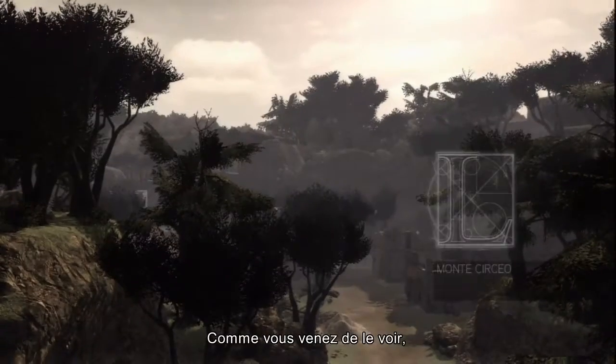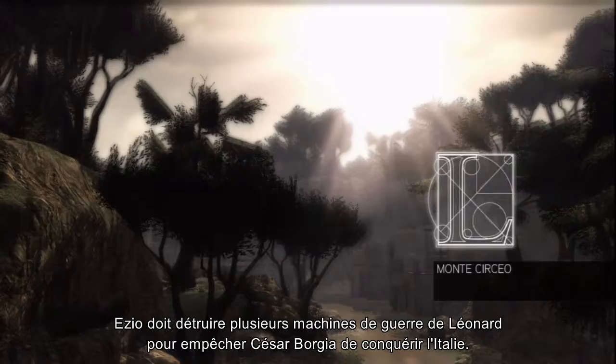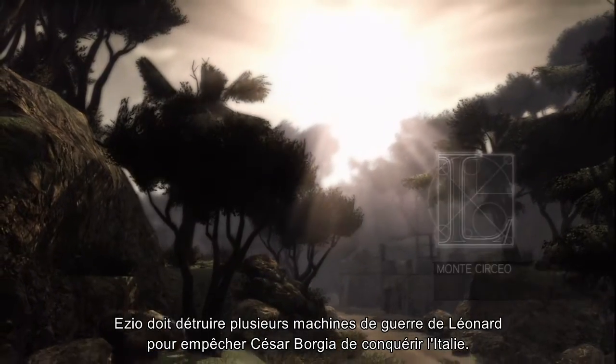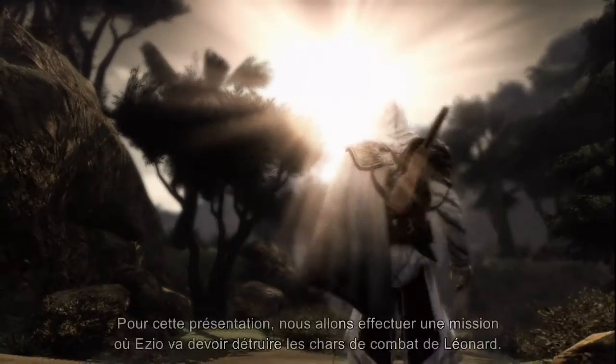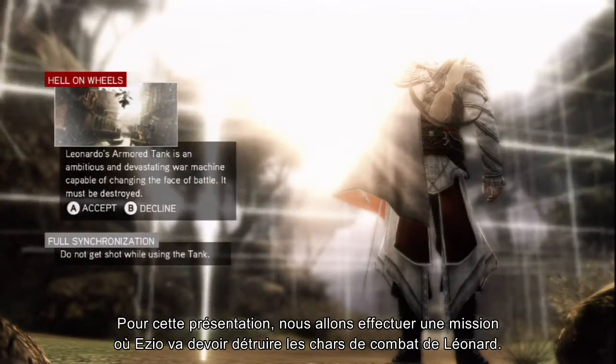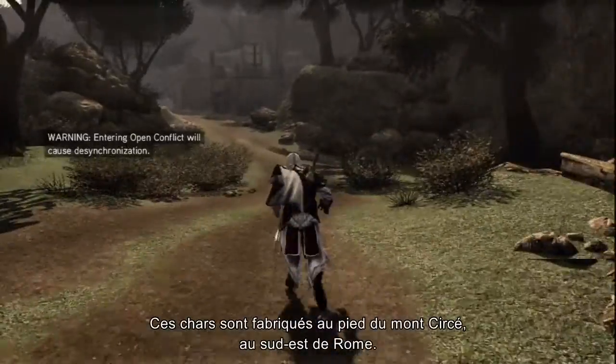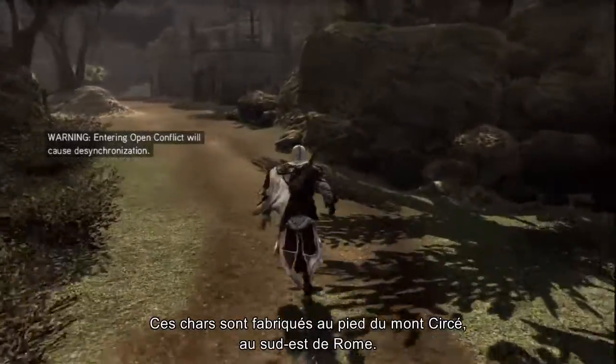As you've just witnessed, Ezio needs to destroy several war machines designed by Leonardo to prevent Cesare Borgia from conquering all of Italia. For this short walkthrough, we'll go through a mission in which Ezio will need to destroy Leonardo's devastating armored tank. The armored tank is being developed at the foot of Monte Cerceo, southeast of Rome.